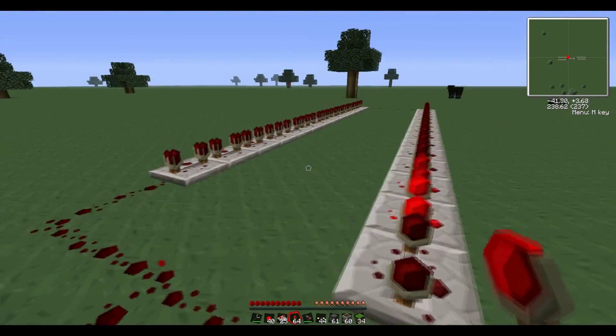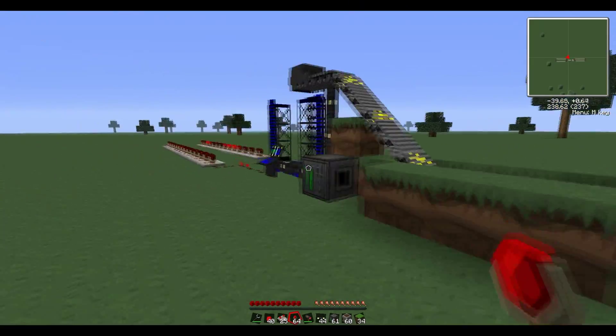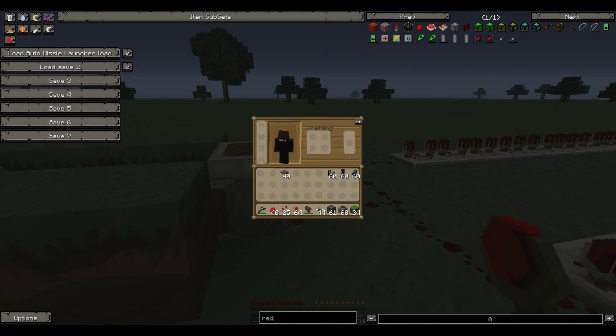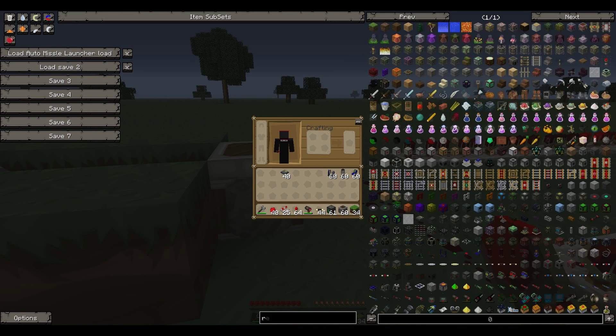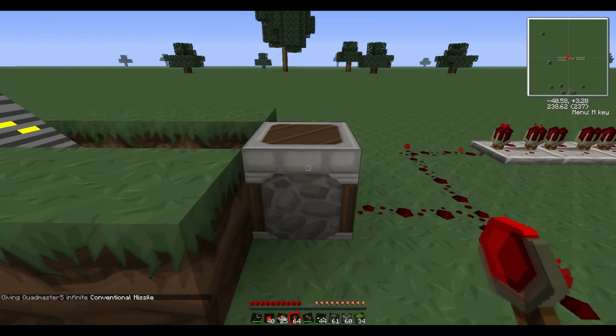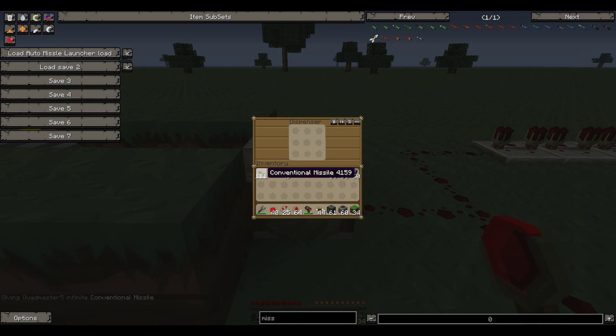You only run one charge through this — that runs it all correctly and you're almost done. Gotta put in the missiles. I'm just going to use a regular conventional, but any missile will work. Hold shift and click so that you get the 111 or infinite stack, because when you go to put them in the dispenser...